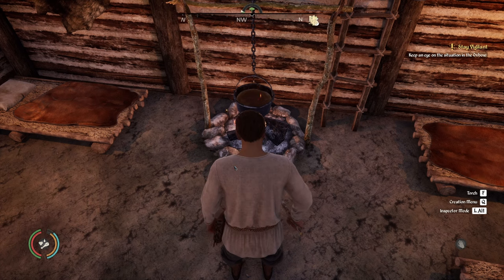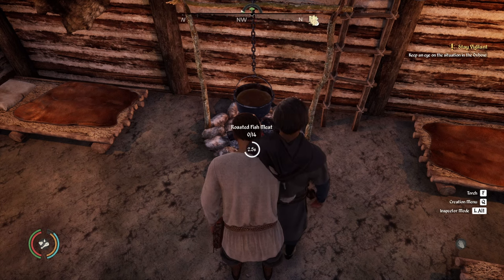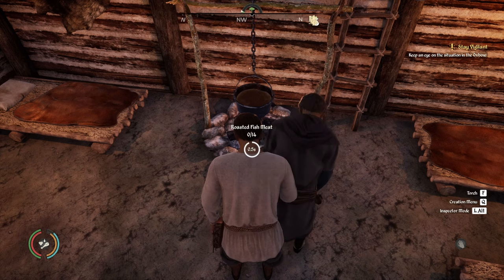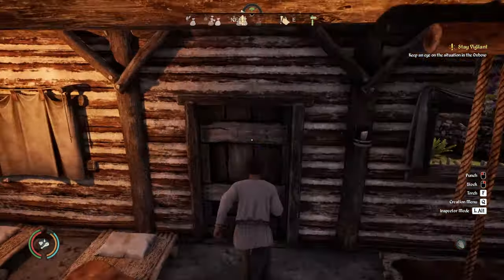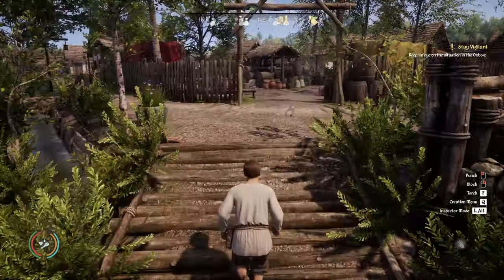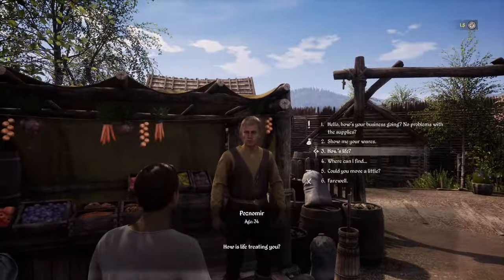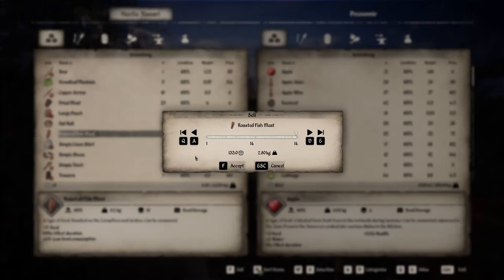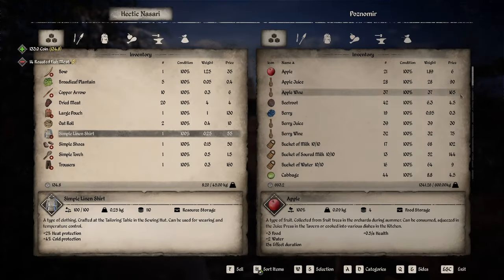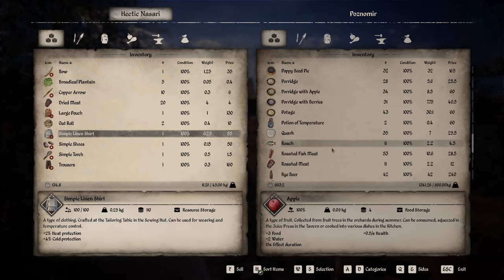The campfire is going. We're going to turn that roach into roasted fish meat. If the campfire is not going, make sure you've got a torch on you so you can light it. Once all of that is turned into roasted fish meat, we're going to go back and talk to the vendor. We're literally going to sell him the 14 roasted fish meat, get 133 coins back, then turn right back around and buy the rest of that roach.